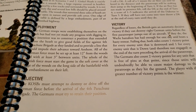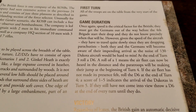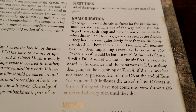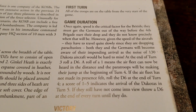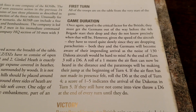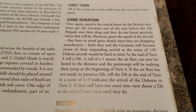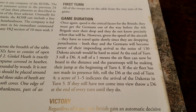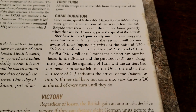The whole British force must start in the soft cover at the edge of the woods on the long side of the battlefield, with the embankment on their left. The KSOBs must attempt to destroy or drive off the German force before the arrival of the 4th Parachute Brigade, while the Germans must try to retain their position. All troops are on the table from the start — no reinforcements or hidden troops.